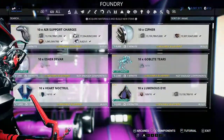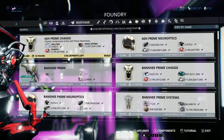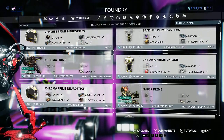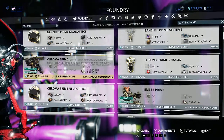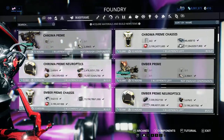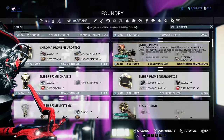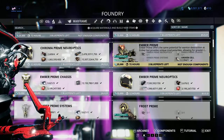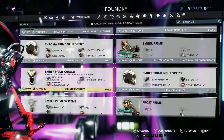When trading primed parts, certain parts are worth more than others because of their rarity from their drop — the rarer the part to acquire, the more the plat goes up. For example, Ember, which has just come out of the Vault, her blueprint is a gold part and is worth the most, whereas the others are all bronze and silver.